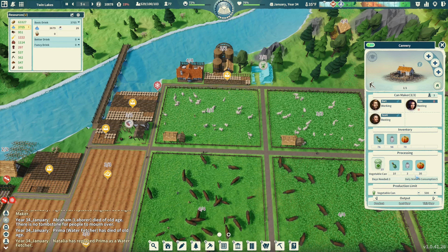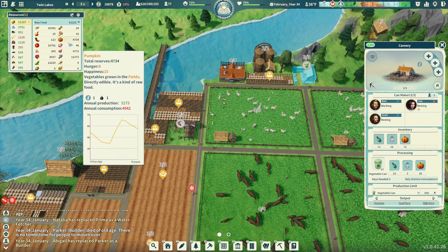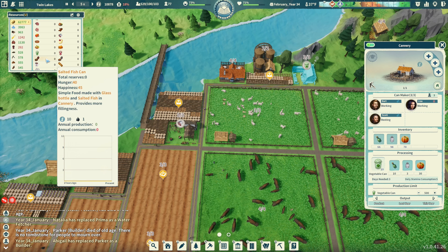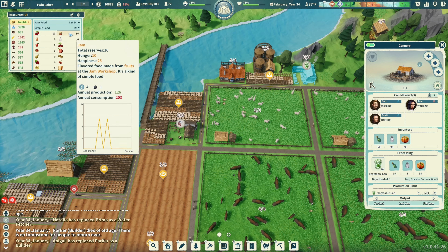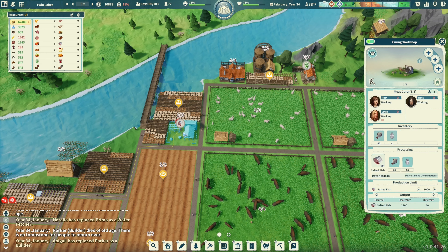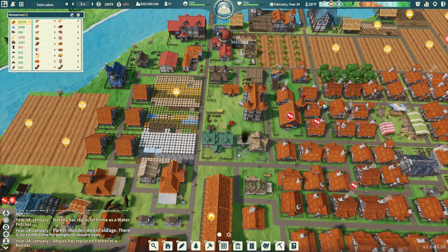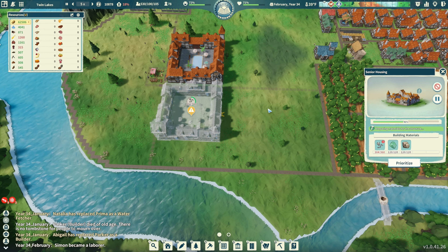The cannery hasn't produced anything yet - but you have the pumpkins, the salt, and the glass bottles. There we go - what does that fall under? Simple food. Vegetable can! Plum jams and now vegetable cans. The salted fish just goes so quick - like it doesn't even register the number, it's just gone. 304 out of 360.